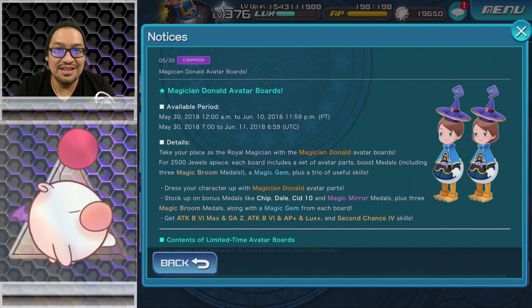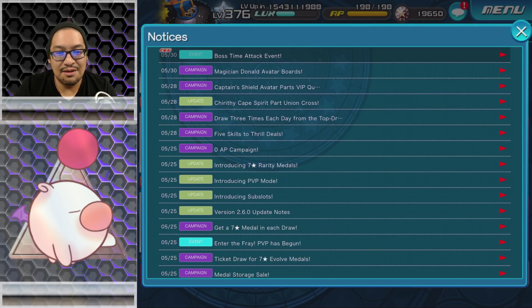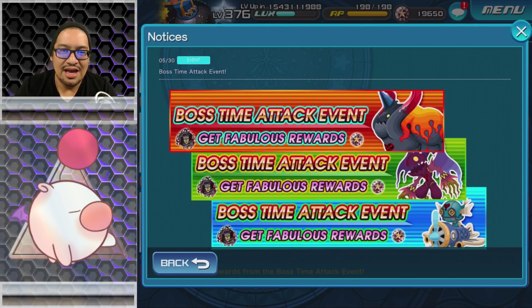I kind of think it would have been interesting if we also saw a Defense Boost 3 Max — but we all know why, and probably why they didn't do it either. So definitely for me personally, I'll probably get both of them just for the AB6 Max Gauge 2. I kind of wish they had other skills as well. A better luck skill would be great — but it's still a luck skill, even though it won't trigger every time.